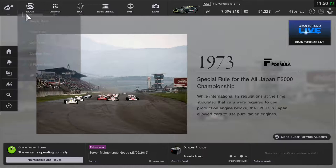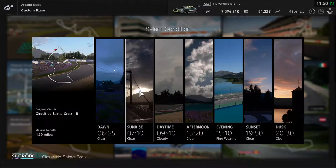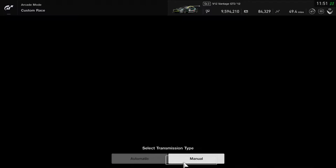Here's the deal: arcade mode, custom race. We are going to go to St. Croix in the B version of the circuit — 4.4 miles, basically. We'll take a dawn race.